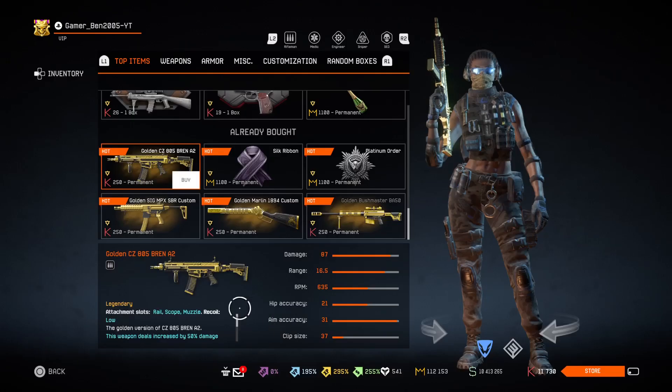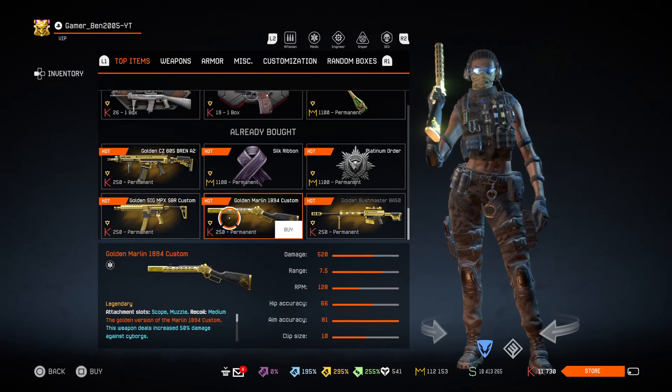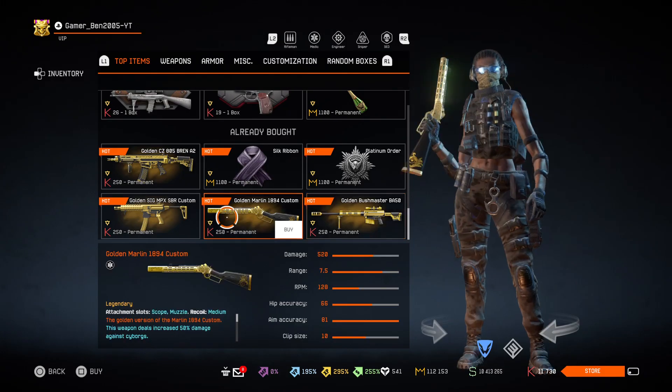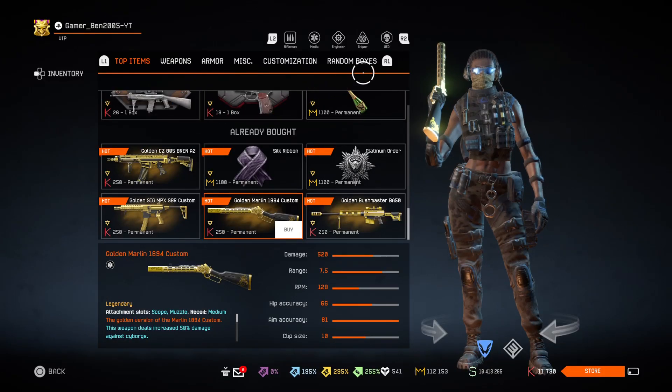For normal guns, we get the Golden CZ 805 Bren A2, the SIG MPX SPR Custom, the Marlin 1894 Custom and the Bushmaster BA-50. All of them for 250 credits, as you can see.